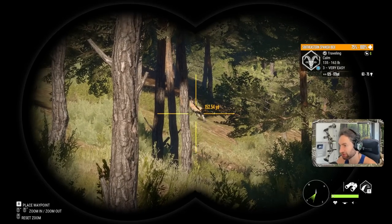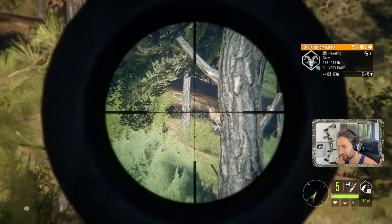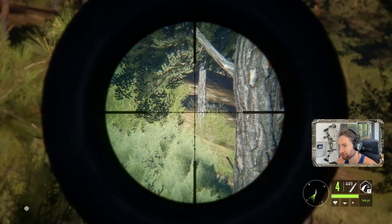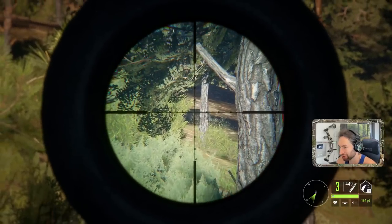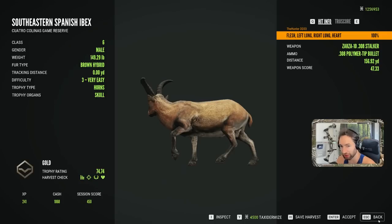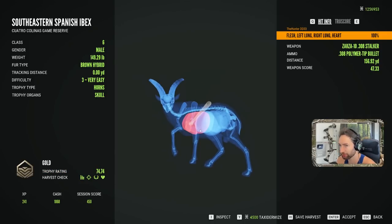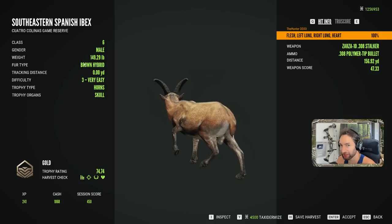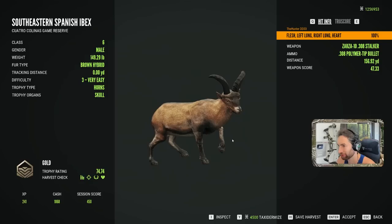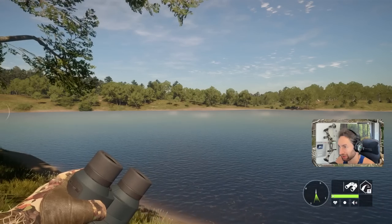He's not quite as big as I was hoping, but still a really decent southeastern Spanish ibex, and he is down right there. It's gonna be a gold 74.74, a 156 yard double lung heart shot. It's apparently a brown hybrid - I'm not sure if that's right or not, but nonetheless it's still a great looking ibex.